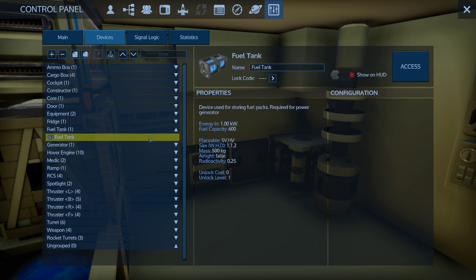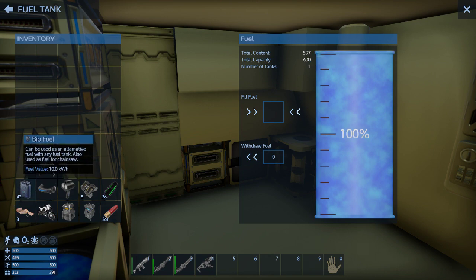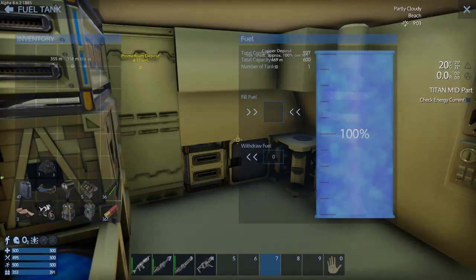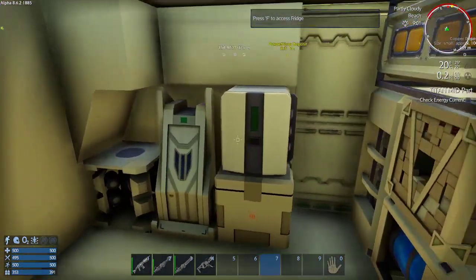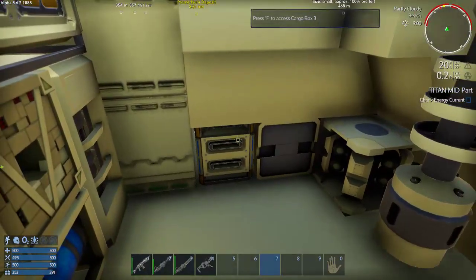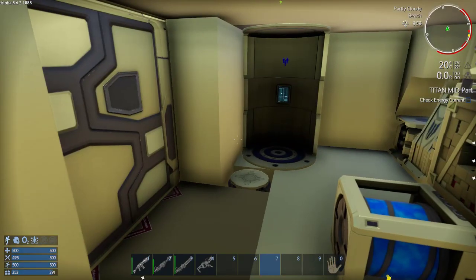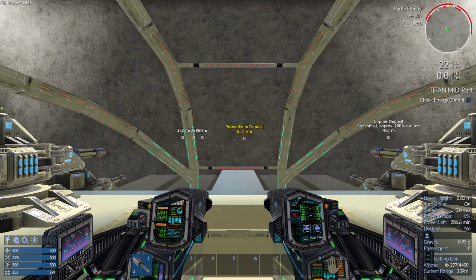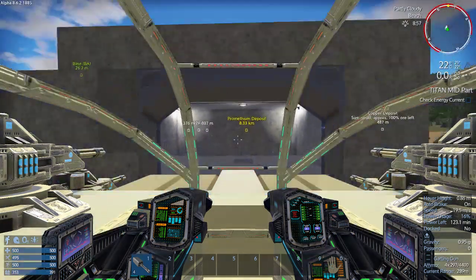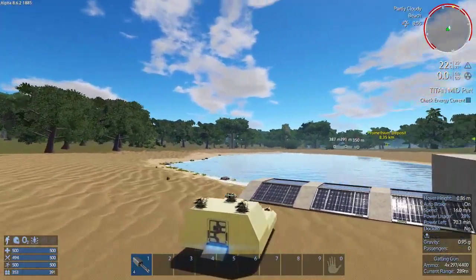Fuel tank: 567 out of 600 — we can top that off. I've got two of these ones, so I've got four cargo containers. A dock, nose down a little bit — just gotta do some landscaping in front of the door.